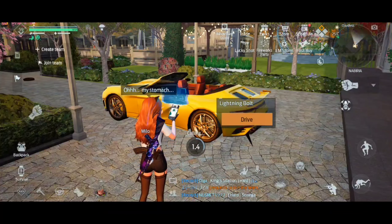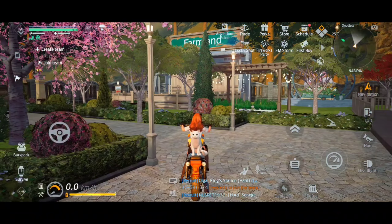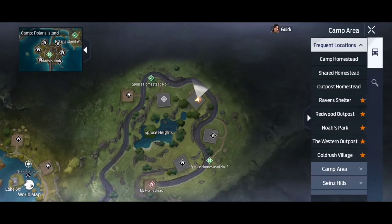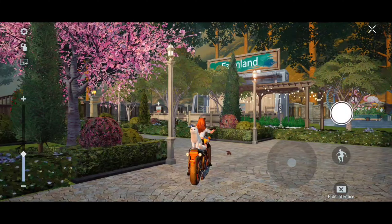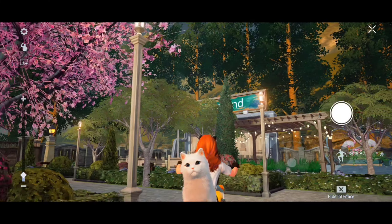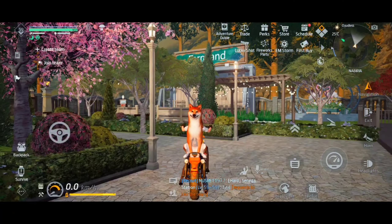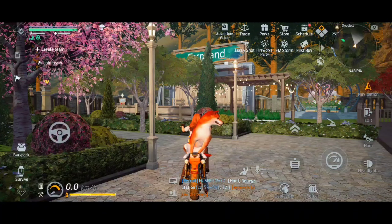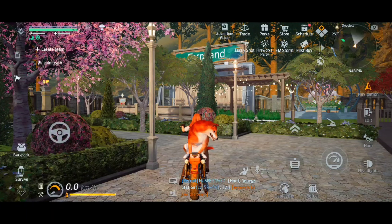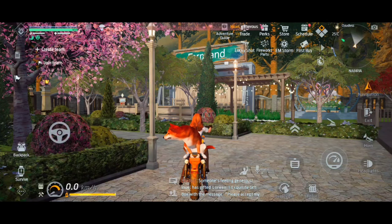If I spawn this bike right here, you're going to see that the cat has a different animation. You can see that she is tilting her head. She doesn't look around, which is what the dog does. Now on the motorcycle, you can see that the dog is looking at us and then starts looking around, which the cat doesn't do — she just tilts her head while the dog looks around.